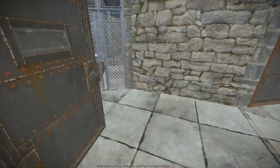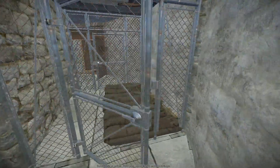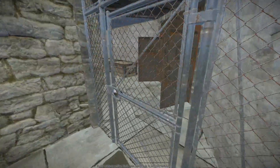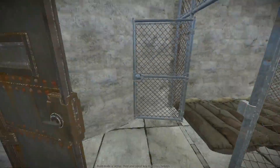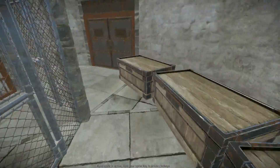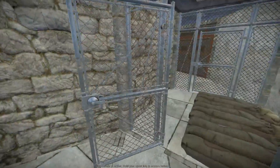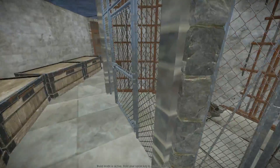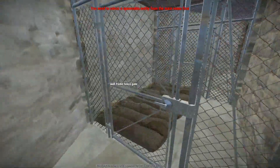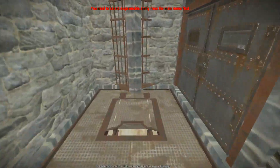Ignite wanted me to do a base intended for three to five people that didn't have as much double layers, so I decided not to even add double layers because it is kind of difficult to get set up on a high pop server. This is for those small clans that don't like setting up double layers and don't have the space to do it. Throughout the base there are three separate entrances and exits to each floor.